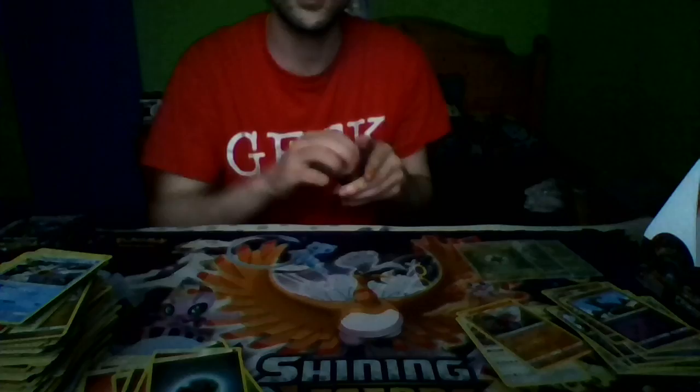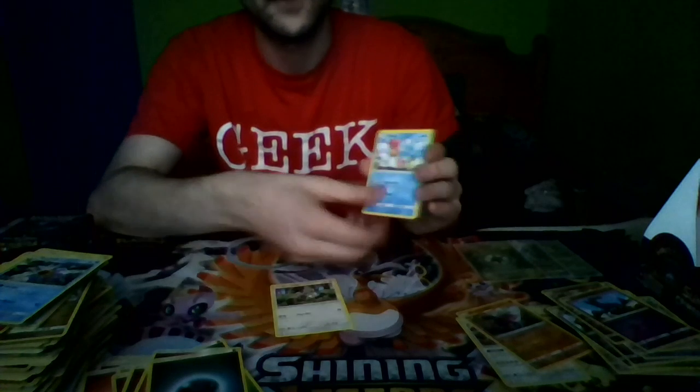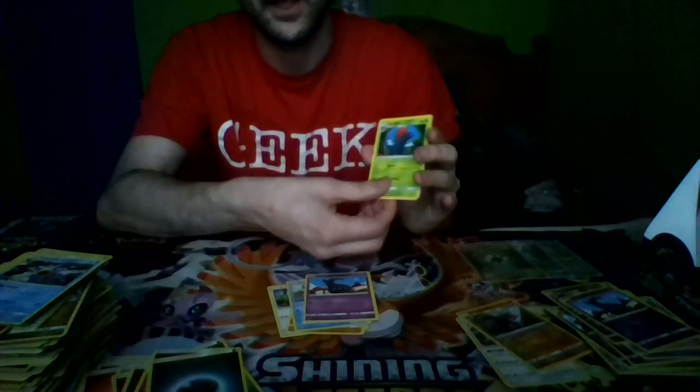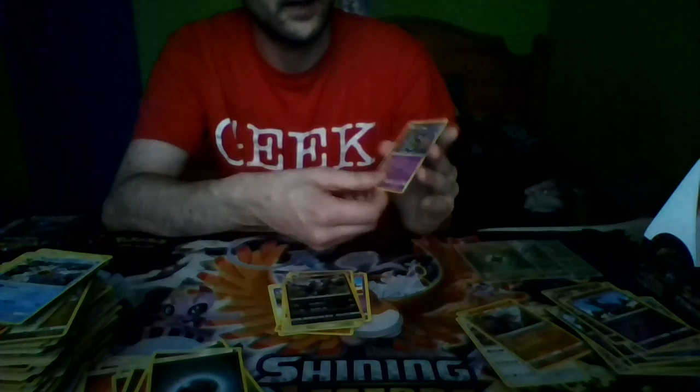Still doing good guys, still doing good, still got loads of packs. Pack nine: Bunnelby, Shellos, Cubone, Feebas, Salandit, a Selgor, Sea of Nothingness, Haunter, a Reverse Holo Zoelios, and a Gourgeist, and a Psychic Energy.